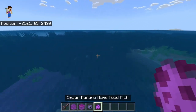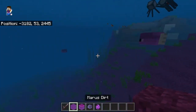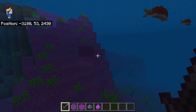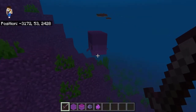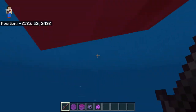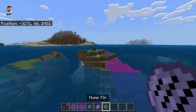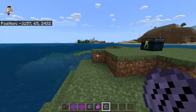And we have the Romaru Hump Head Fish. It's a pretty large fish. It was intended originally to be able to attack the player, but I didn't really want to make the fish like that. I kind of liked how it was, being a peaceful mob. But if you kill it, you get a hump fin. It has no purpose, but later on I think I might add a purpose to it.